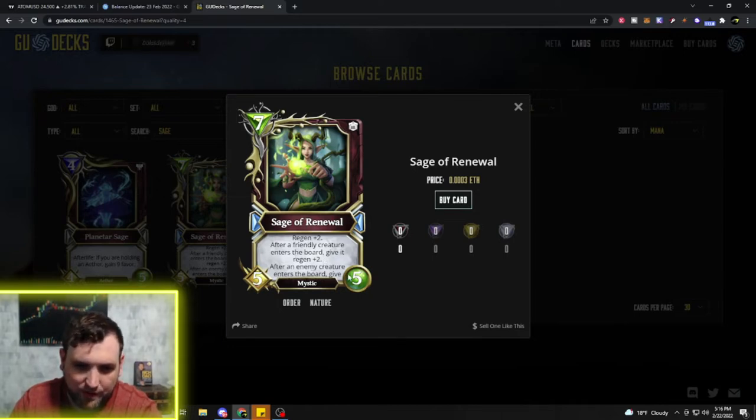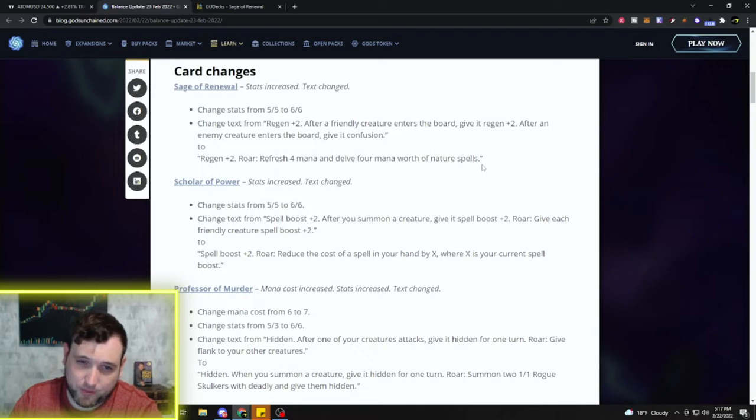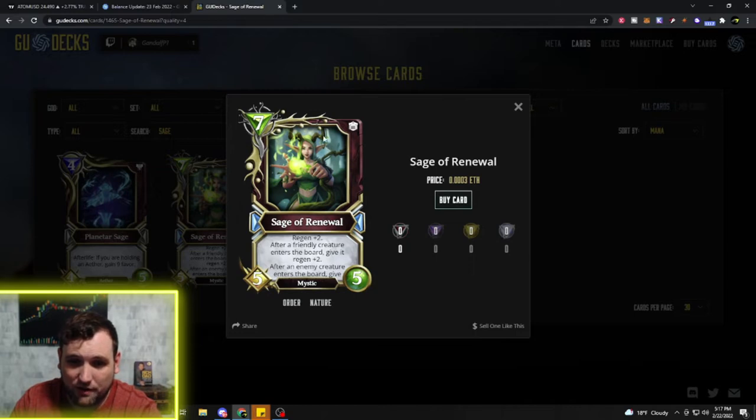After an enemy creature enters the board, give each friendly creature Spell Boost. It's now going to be changed to Regen 2, Roar: Refresh 4 mana, and Delve 4 mana worth of nature spells. So basically you could get a 1-mana and 3-mana nature spell, four 1-mana spells, or two 2-mana spells. The Refresh 4 mana is insane — definitely made this card better. The stats are also going up to a 6/6.